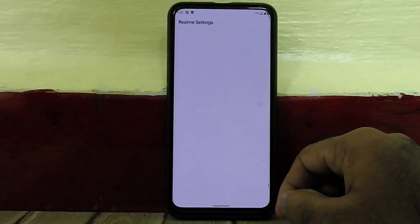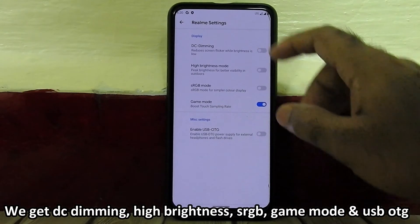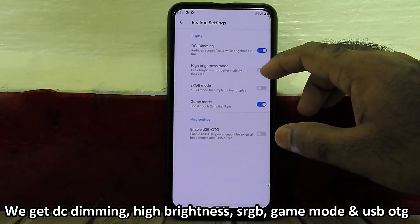In Realme Settings we get DC dimming, high brightness, sRGB, game mode, and USB OTG.